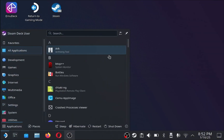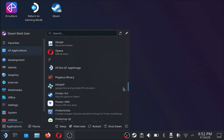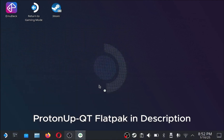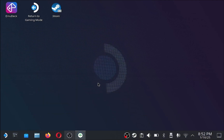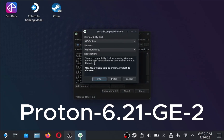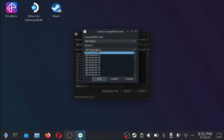And then we're going to go ahead and open up ProtonUpQT. Make sure you install this and then just go through the steps. We're going to want to download Proton 6.21 — I'll put it up on the screen. Make sure when you scroll to the bottom, if you didn't see it, just hit load more. And then once you find it, hit install.